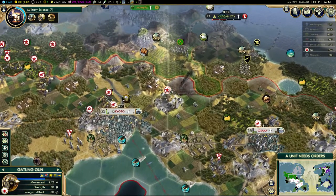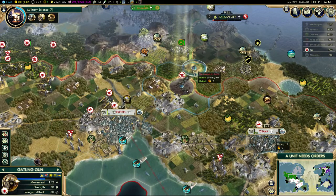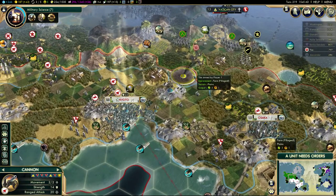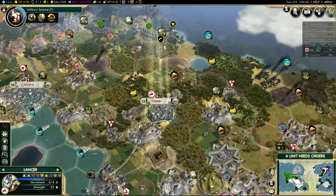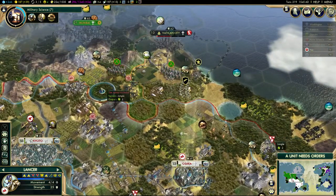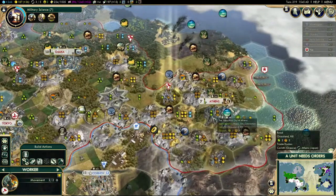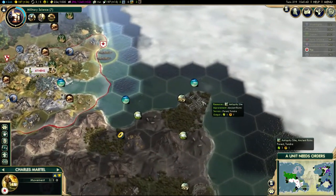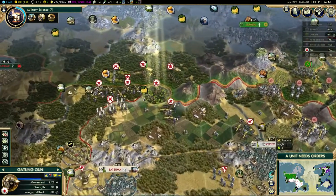It looks like they've backed up a bit with their units. I might get a bit damaged there - maybe I should have waited to bring my cannons in first. This Lancer - I'll stick it here to actually get a flanking bonus and provide support for the Gatling gun with that discipline promotion. General's coming down here. No sign of barbarians luckily. Can't see any Indian units at all, so I'm going to keep on moving up towards Mumbai.